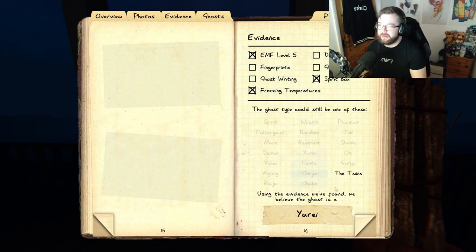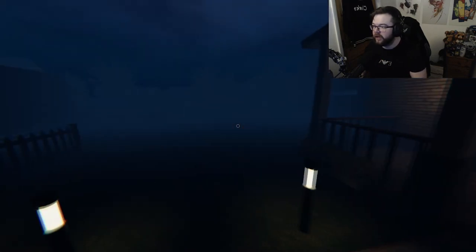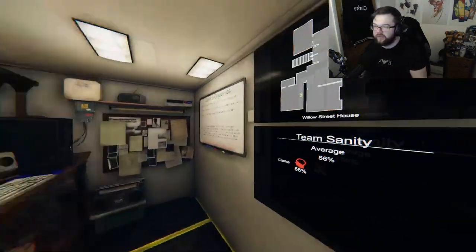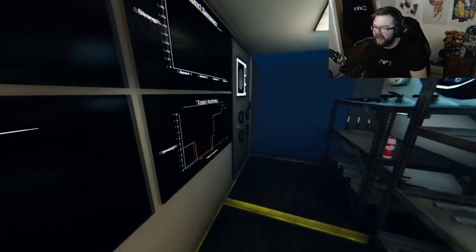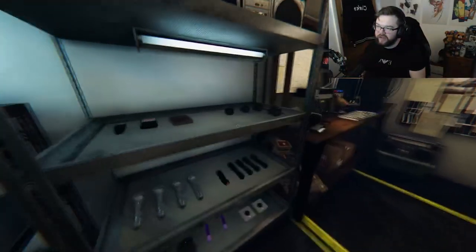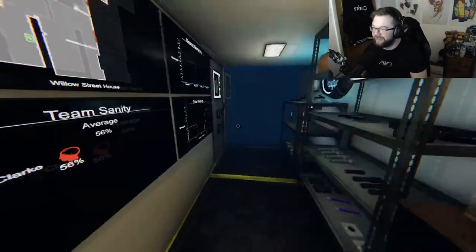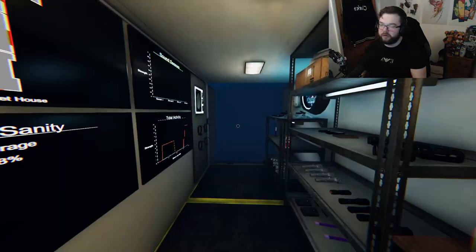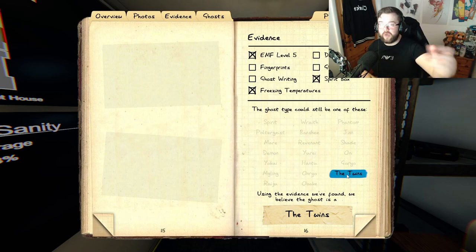We got the spirit box right at the end - it was the Twins. I wish I had more sanity to test the Twins more. Twins are supposed to mimic each other and attack from different angles. With the Twins, you're not supposed to see two ghosts at the same time - the idea is you're supposed to have one ghost activity somewhere and another ghost activity somewhere else. So I'd have to go back into the house on 56 sanity and try to find some sub-evidence.